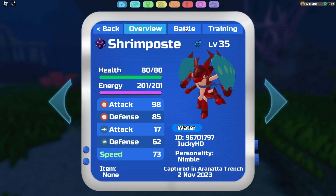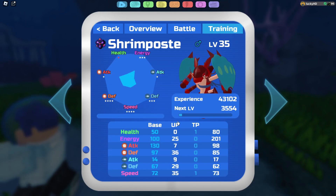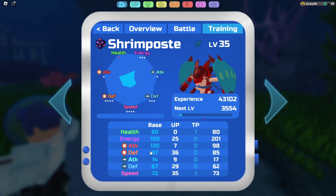Shrimpaste is a pure water type with the ability Combative. Its stats are: 50 health, 100 energy, 130 melee attack, 97 melee defense, 14 ranged attack, 67 ranged defense, and 72 speed.